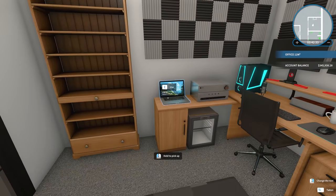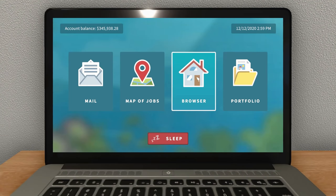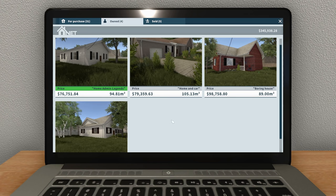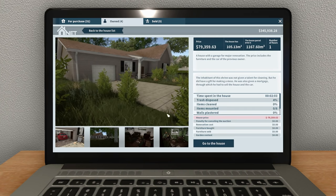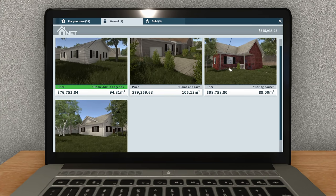While I was getting ready for this house and trying to find the right place to live in, I bought several places. I bought the Home Admin Legends. This house right here is the one we are actually in right now — the one we made into our home and office. But I also bought Home and Car, Boring House, and Unsatisfying Effect. So basically, I've got about $300,000 or so, a little bit over that, tied up in other houses that I currently own but have not yet renovated.